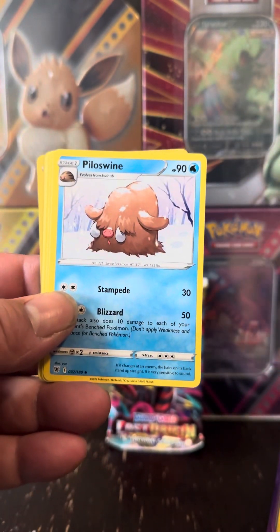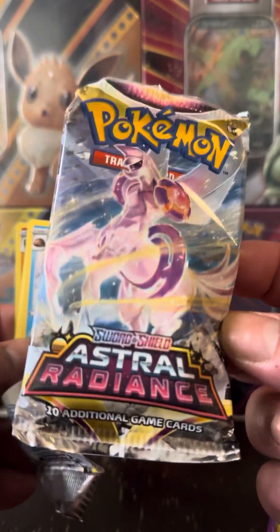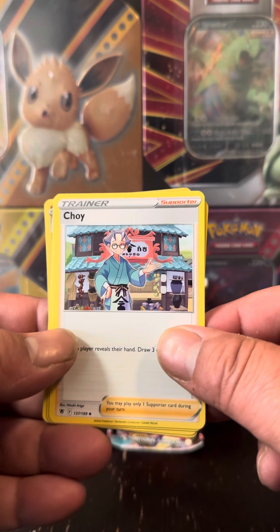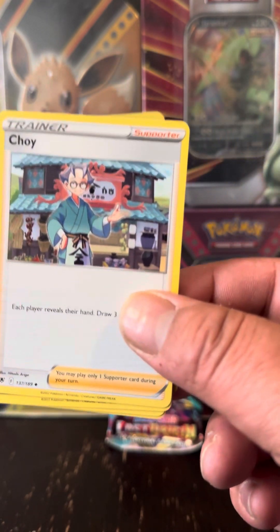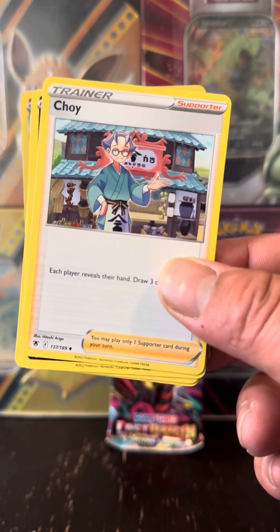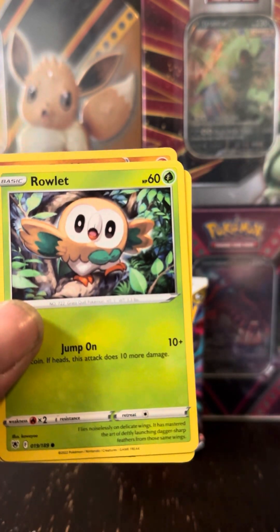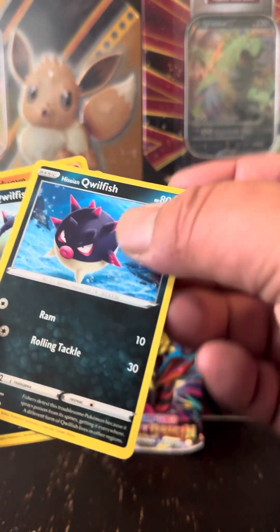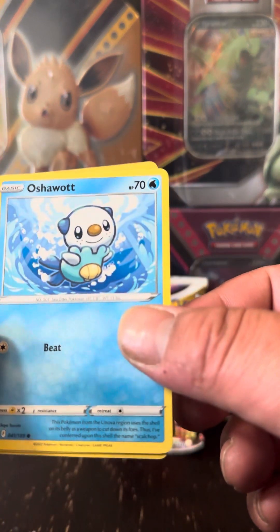We got the Kronados. Astral Radiance is one of the sets from Sword and Shield that is keeping the same value and has some nice pulls in it, so give it a chance. It may not have been the best then, but now that everyone's buying these other sets - everyone wants those Charizards that were $400 and now they're $100 - get some Astral Radiance, get a booster box and see what you can get. We got the Choy, Quillfish, and Rolette. We have the Hisuian Quillfish and another Hisuian Quillfish - a nice little brotherhood pull there. Maybe it's a good sign.